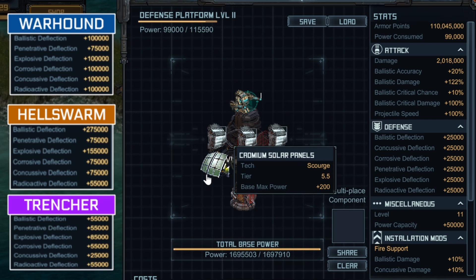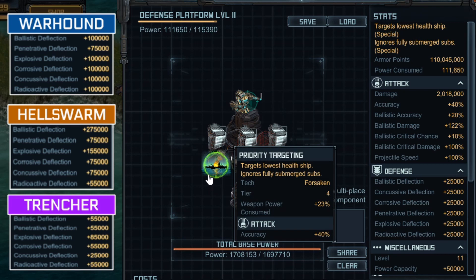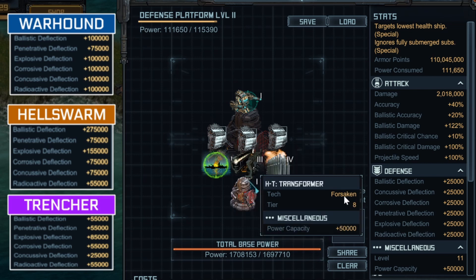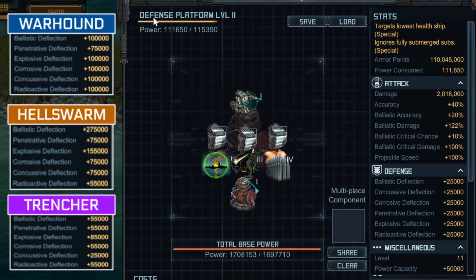I said I was only using two specials because I am near my base power limit. This last special is Cadmium Solar Panels, which gives plus 200 more base power. If you have room, you can use something else such as Priority Targeting, which increases your accuracy even more — the 40% accuracy is great, and it also helps target the lowest enemy health ship, which is good because you want to stop Warhounds and Trenchers from dealing more damage by killing them. This 2 million damage will easily get through the deflection of any of these hulls.